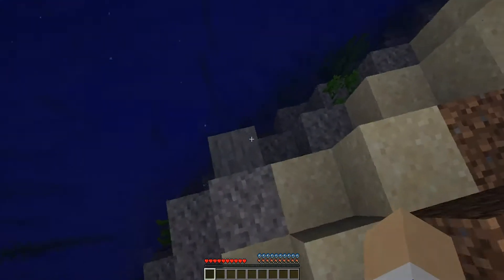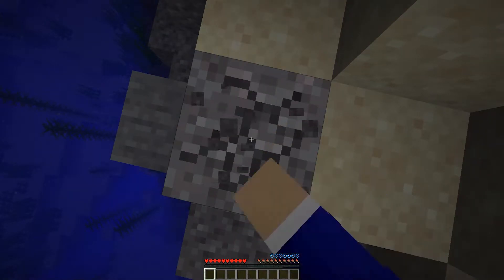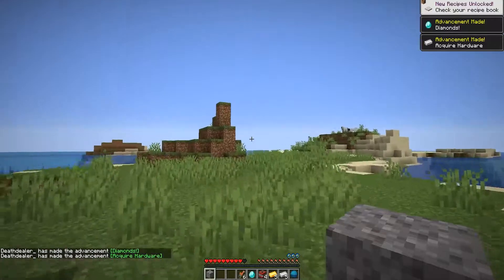We've found our first buried treasure — it should be right below here. You can tell by the stone that's kind of sticking out and being weird there. Look at that, awesome. We're going to take all these goodies. This is going to speed up this process a lot. We'll take the food as well because we're going to need that. Let's head over to the next one.